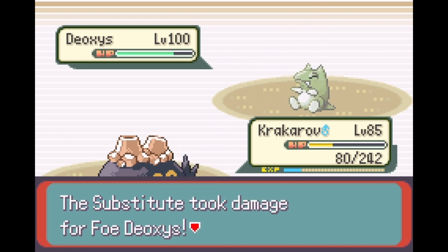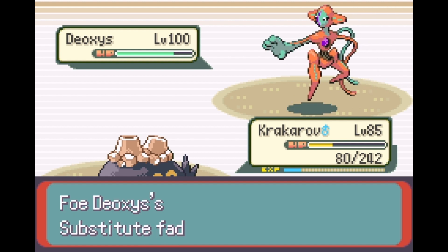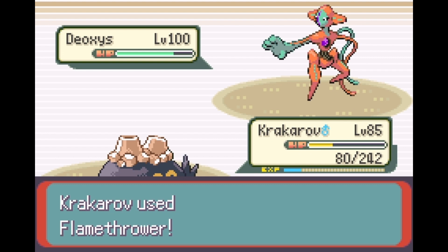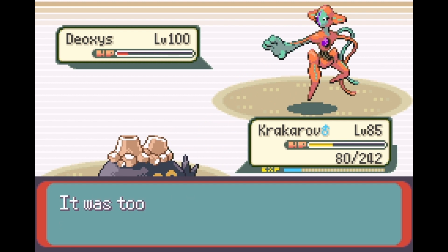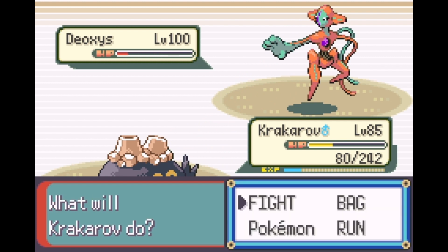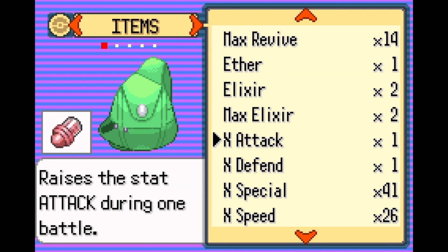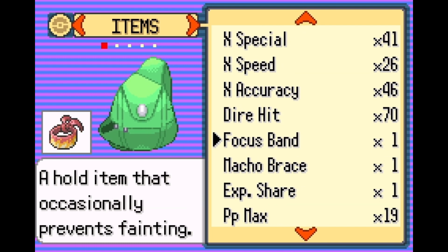Quick Claw activates - nice! That's a lot of damage, and he's only level 85. I've liked Karkaroth already - even before I gave him the boosted stats, he's been pretty good.